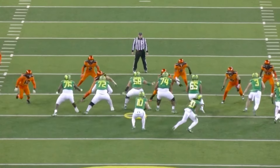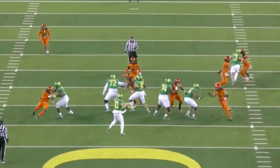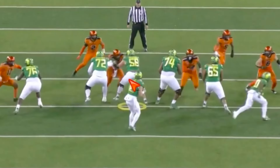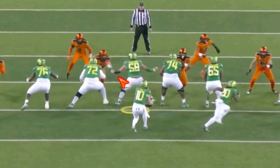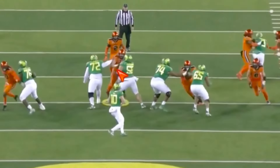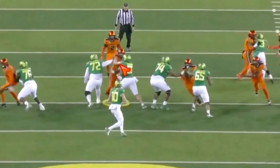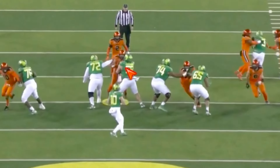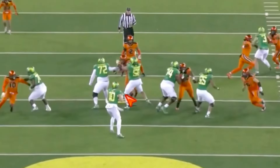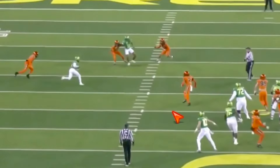Here versus Washington, they've got this mugged-up look. You're going to see the hand replacement. Gives up an initial push — the defensive tackle gets under his chest, hands are outside high. Watch as he reworks that right hand, gets it back inside. Now he's got the right hand reworked, then the left hand — replaces it. Ball gets out quick, but good hand usage. Here versus Oregon State — gives up an initial push, the hands are wide. You'd like to see him be a little more active with his hands.